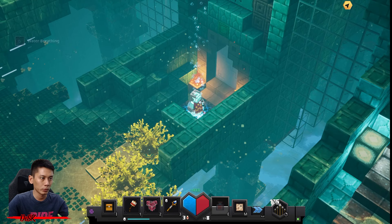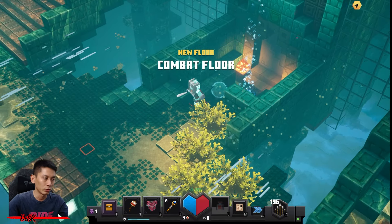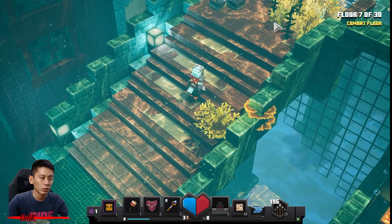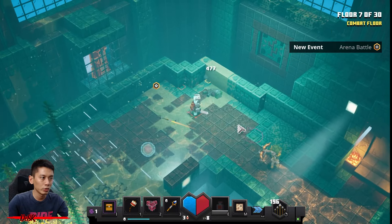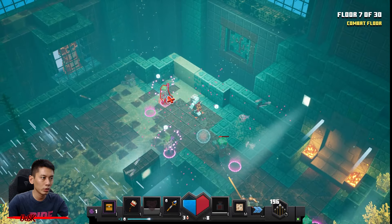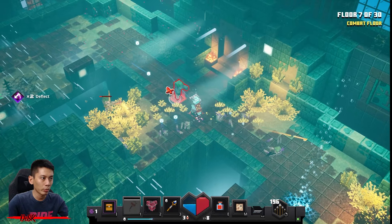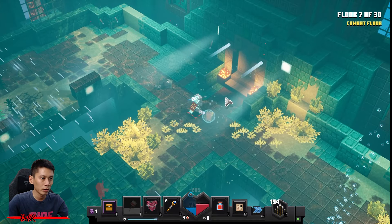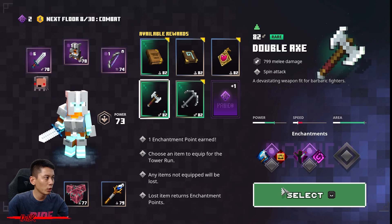I need nothing right now, so go with enchantment point — learn Deflect to level one. Careful — this floor will spawn a lot of drowned monsters. They deal quite good damage so you guys gotta be careful. Remember to activate your power shaker. You're the last monster — bye bye bye bye!